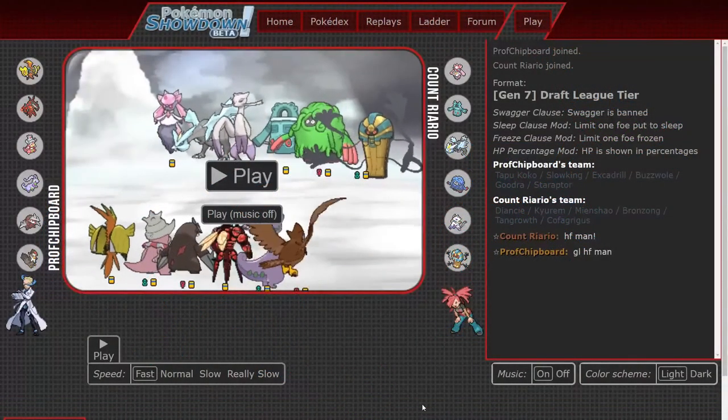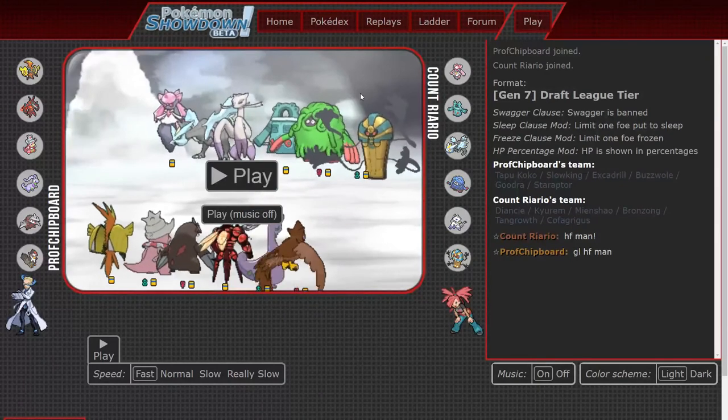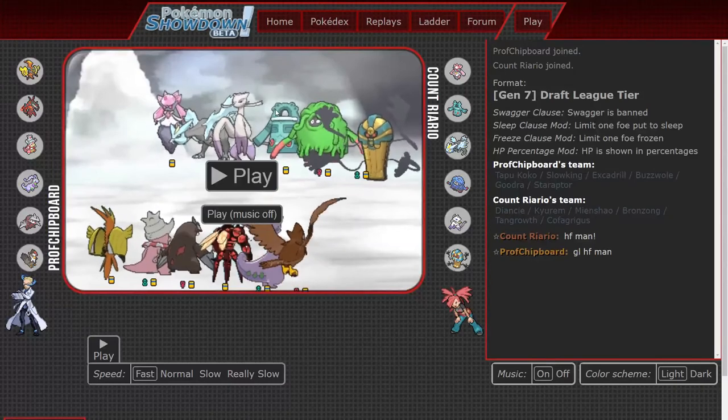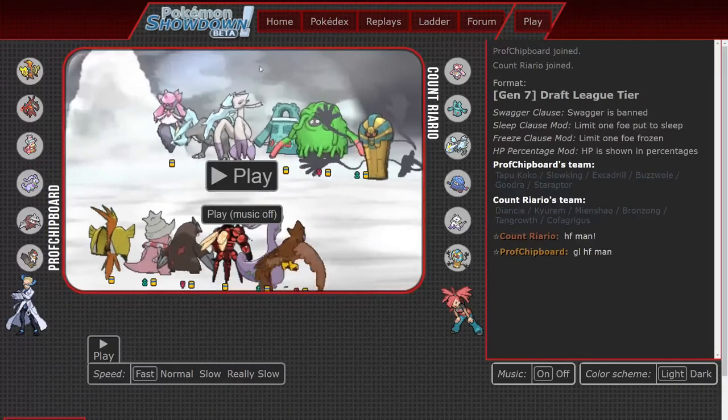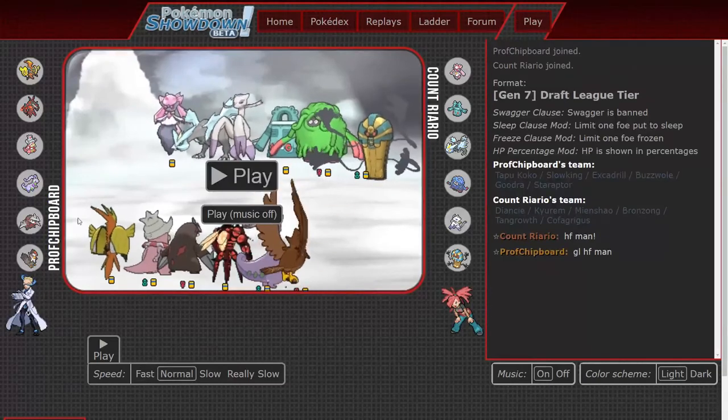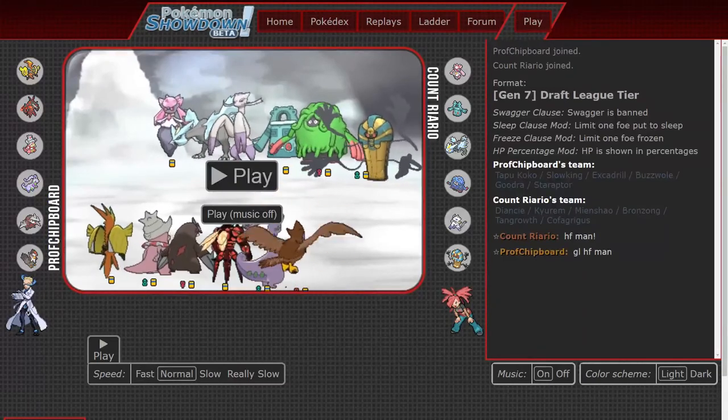Now let's take a look at the replays. We've only got one replay this week because Kyurem only hit the field once out of all of Count Viario's matches. This is, I believe, Week 4 — Count Viario vs. Professor Chipboard.